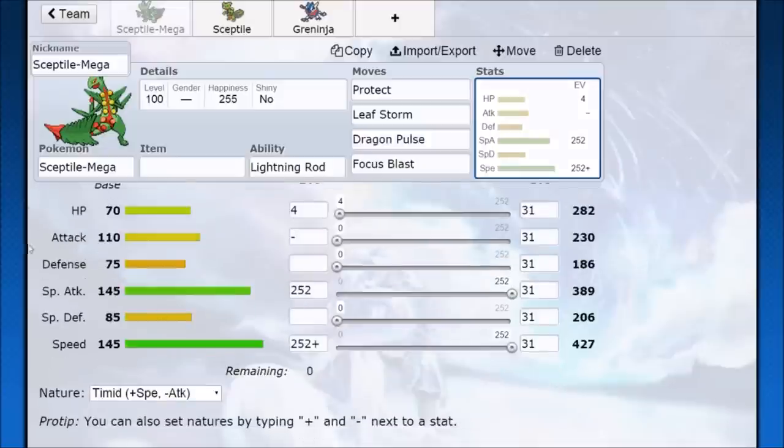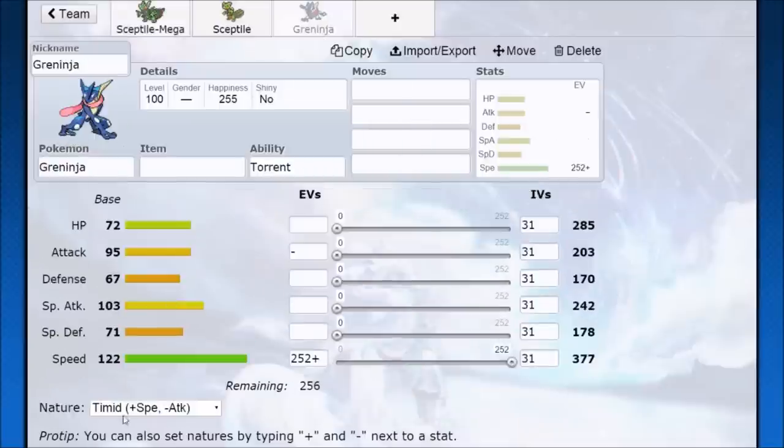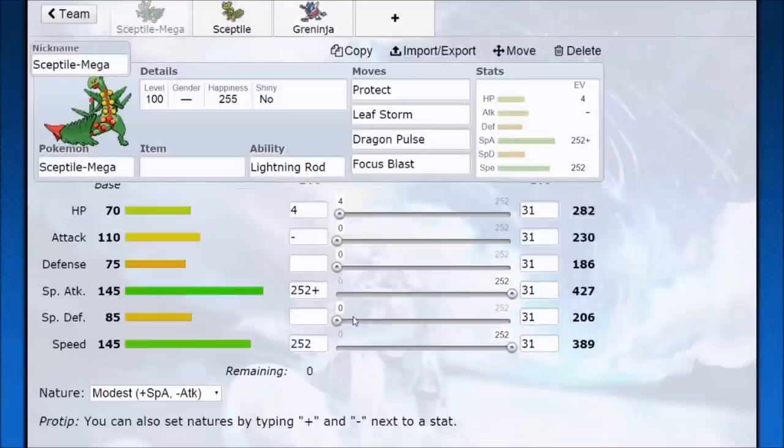Because of the special attack gains you can go Timid nature and outspeed almost everything your opponent throws at you, even some scarf Pokémon. A cool thing about the Modest nature is that it out-speeds Greninja — a Timid Greninja is only 377 speed while Mega Sceptile is 389 — which is why you don't need to go Timid in singles. You just want to get those out-speeds and get those KOs.